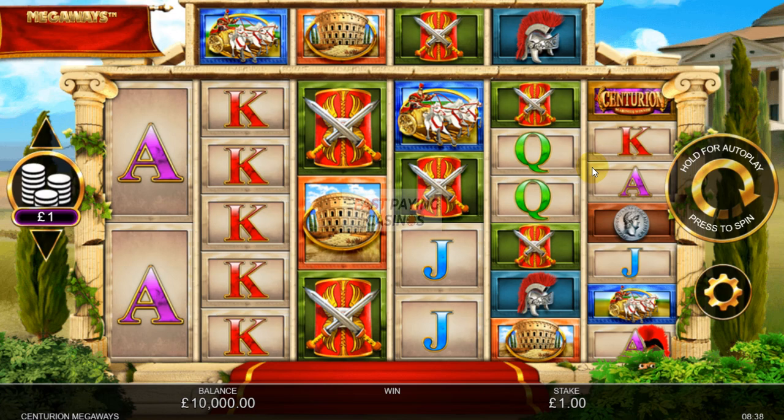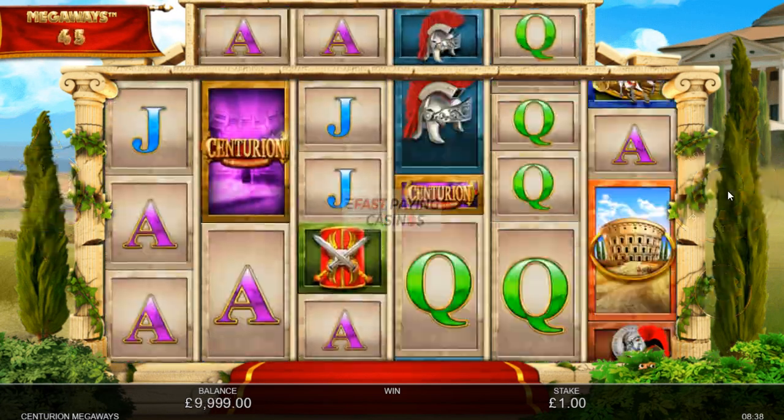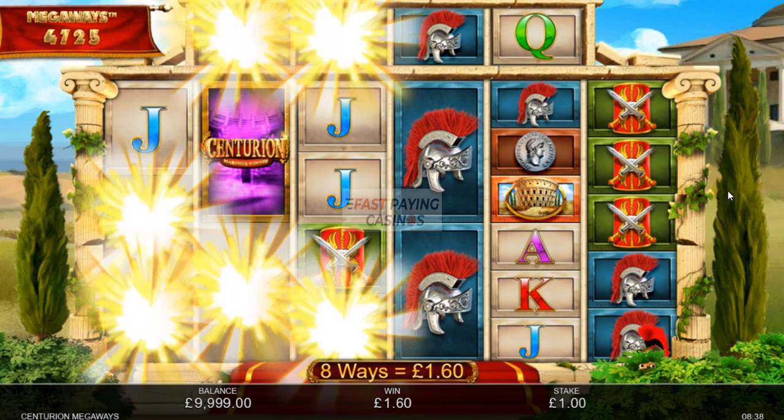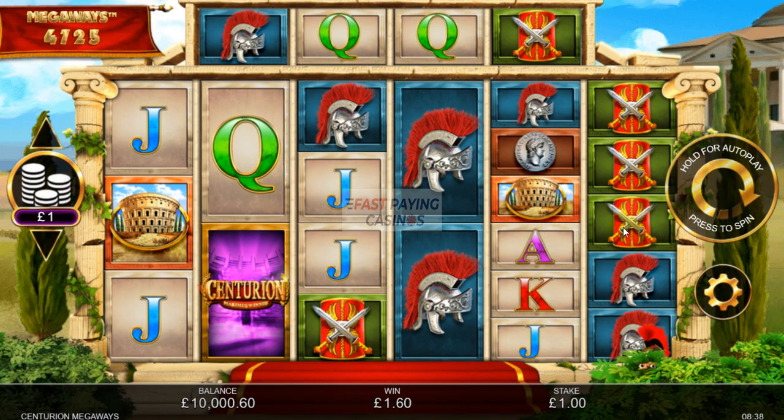Hello viewers, thank you for visiting Fast Payne Casinos Megaways page. Here we have Centurion Megaways from Inspired Gaming, available through the Relaxed Gaming Platform or Scientific Gaming Platform. It's a 324 to 117,649 way slot with several random features which we will get into quickly.